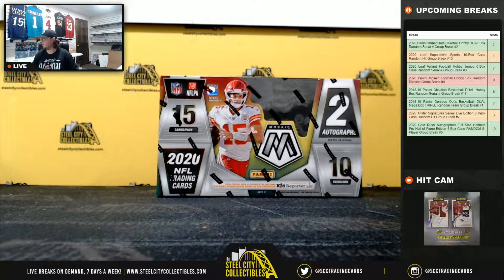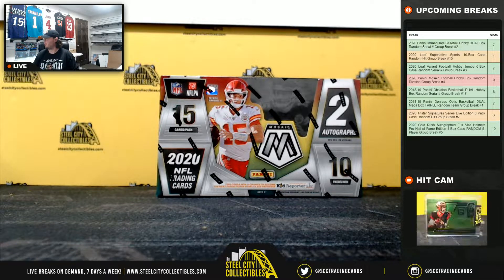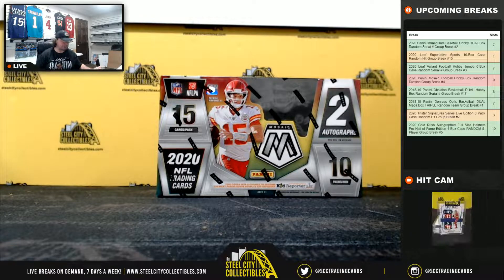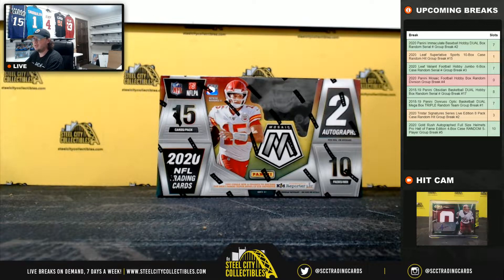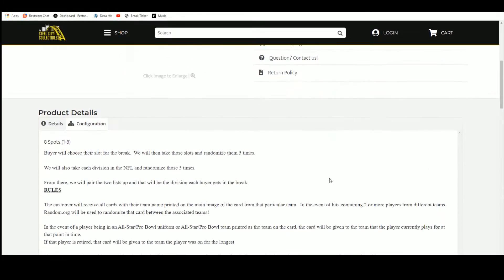Alright everybody, our next break is our 2020 Panini Mosaic Football Hobby Box Random Division Group Break No. 4. We have eight spots — we're going to take those spots, randomize them five times, take the list of NFL divisions, randomize those five times, and pair the two lists up so that every buyer gets a division. You'll receive all cards from the teams in your division.